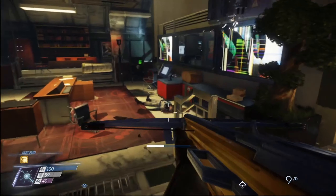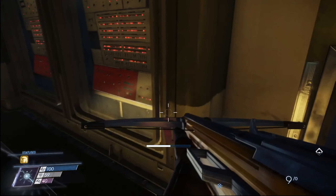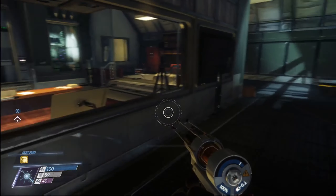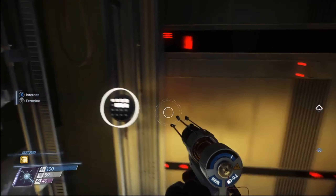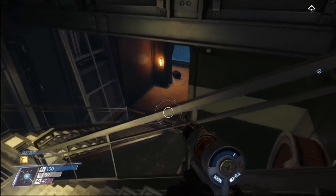Turns out I forgot to pick up that guy's possessions from his body. I turned the power back on and I actually got the key card to come into this room. What the hell do we got down here?